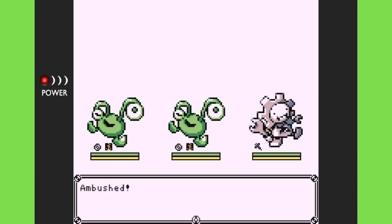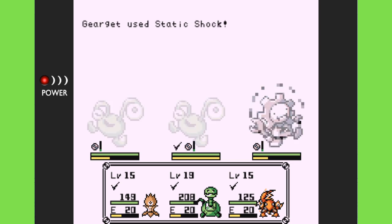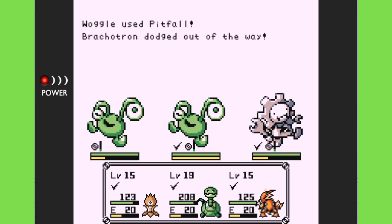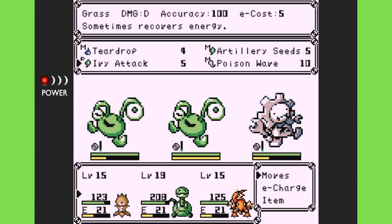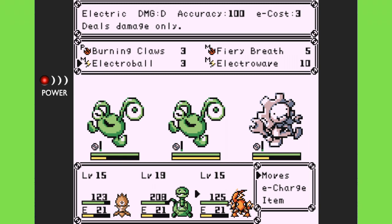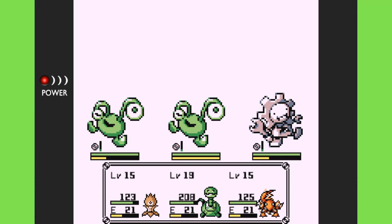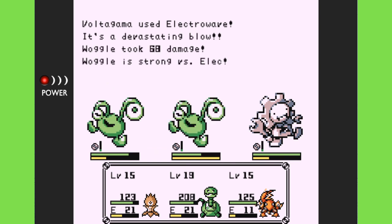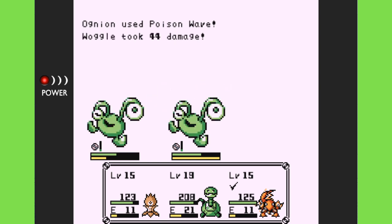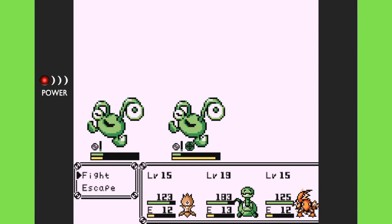We encountered another couple of earth types and were ambushed — not good, because if they hit Volta Gamma with earth attacks it could do a lot of damage. But they didn't hit him, which makes me very happy. Metal Scatter and Brush Away both do similar things, though Brush Away has a chance for knockdown. That Gear Net went down with no problem at all.